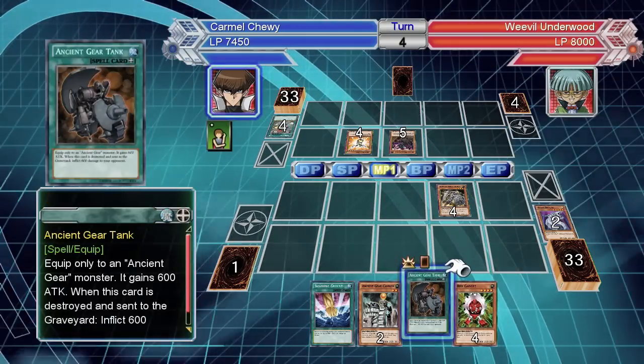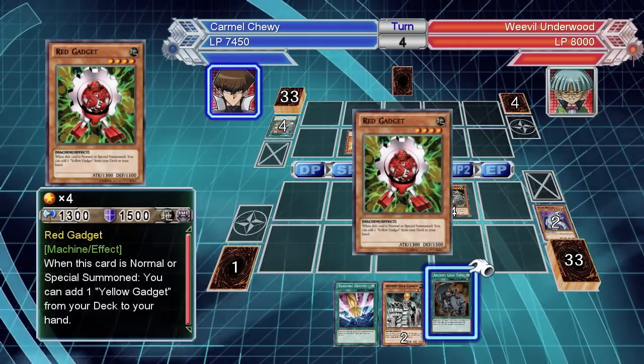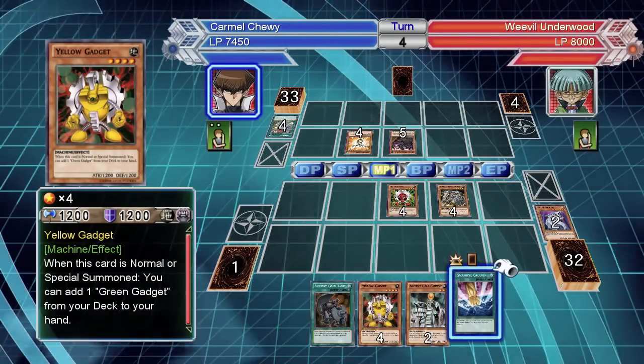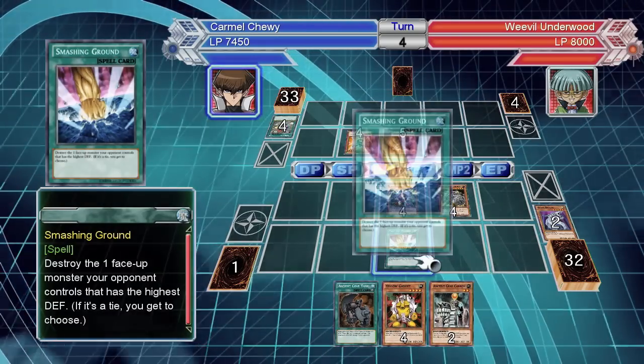But I can equip this — all right, we're still in business. Give me yellow gadget just in case, so I for sure have another monster to summon next turn that I actually want to summon. Let's activate this.